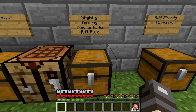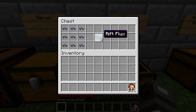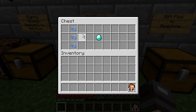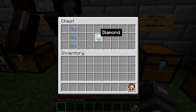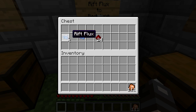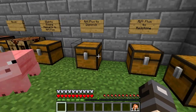Over here we also have slightly glowing remnants, and I believe these are from the mobs — when you kill them you're going to get these. You need at least nine, put them in a three-by-three, and you're going to get a rip flux. You can make these rip fluxes to create diamonds, redstone, or iron ingots. For a diamond you need three rip flux going in the middle column, two rip flux gives you 24 redstone, which is quite a lot, and one rip flux gives four iron ingots — pretty nice and useful.